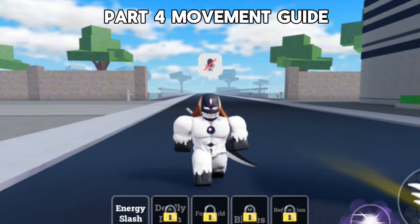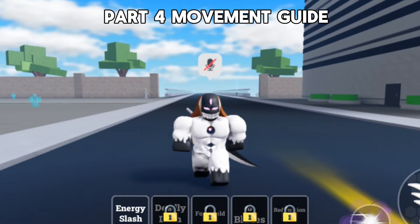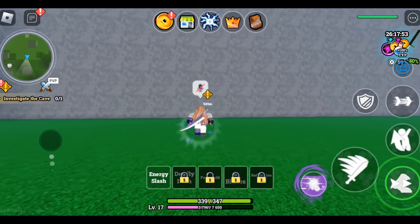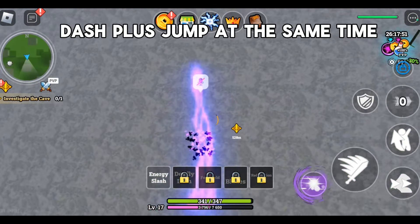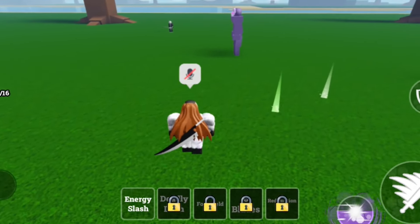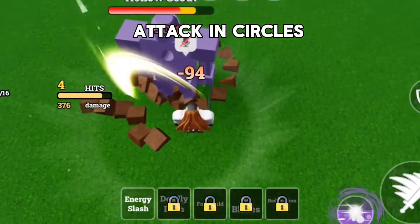For part four, I'm going to be showing you some movement tips. A lot of noobs have trouble navigating around the map. Every noob had this problem with a wall, but it's simple, really. Simply press the dash and jump button at the same time without going forward. And this is how to grind hollows without losing any health — just simply attack them in circles.